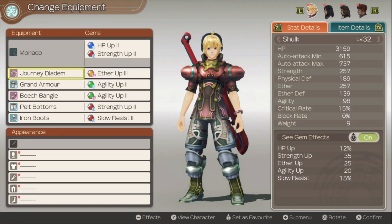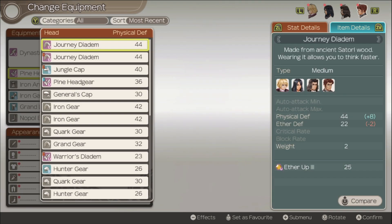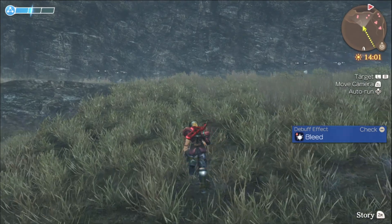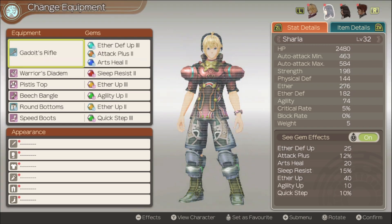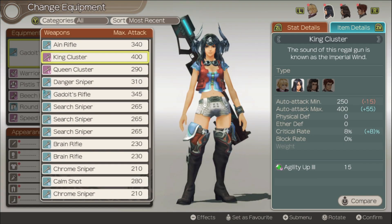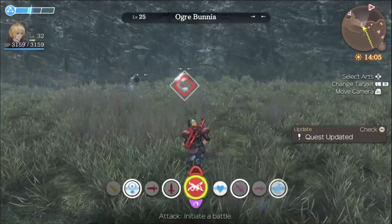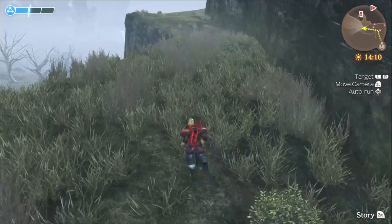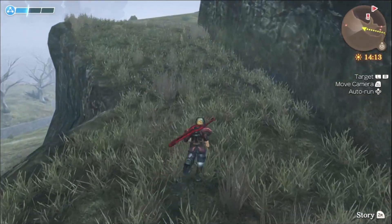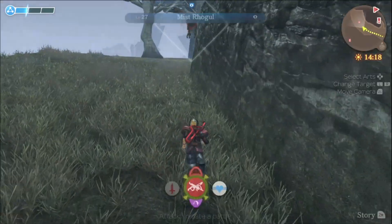You know, the guy from like two videos ago? He's waited long enough, he's hungry, he's starving — 'help, please, I'm hungry.' Also, we got the guns dropped — I'll take a look at them, I don't think I'll use them. The King Cluster's not that bad, but you just cannot top Gado's Rifle. It's like impossible to top. I need to stop saying top.